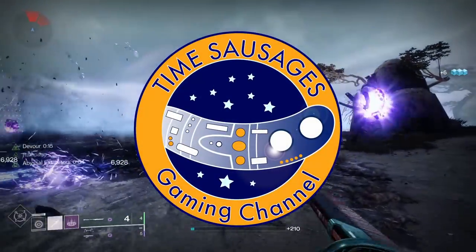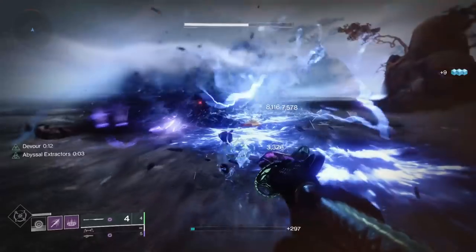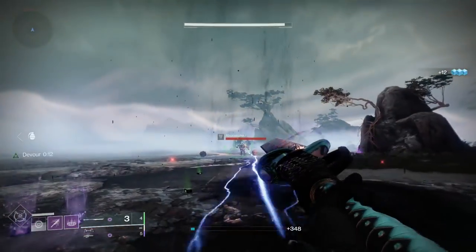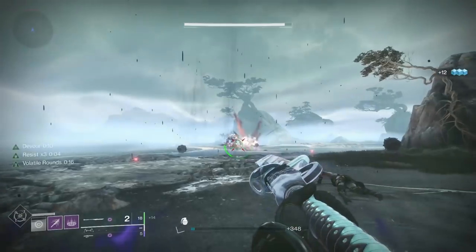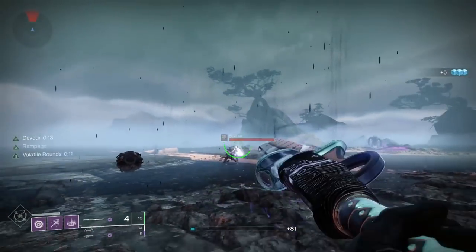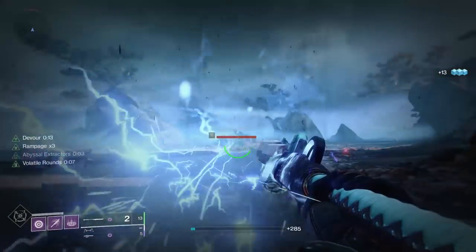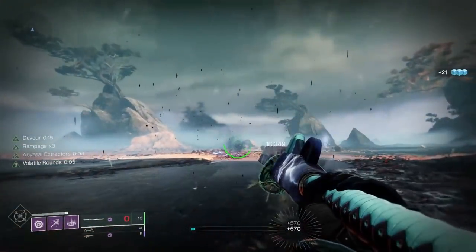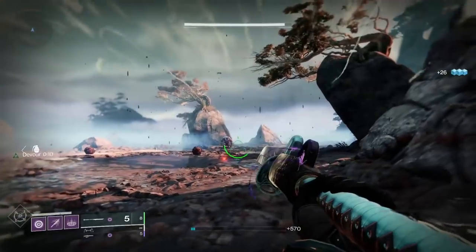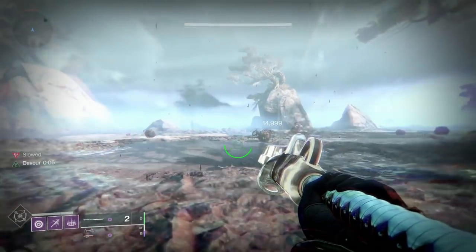Hello, my marvellous sausages. Now, I've been asked a few times to cover a TWAB, and I'm going to start this week, but I haven't picked a bloody week to start. We've got a huge one — it's like 8,000 million words if you go to read it. So I'm going to give you the best parts, or at least the parts that I think are the most important. I will link the original TWAB in all its wordy glory in the description as well. So let's get talking about it, and we're going to start off with glaives.